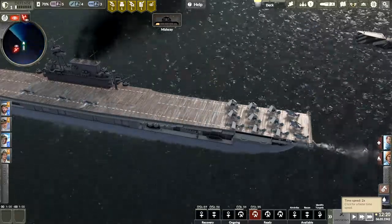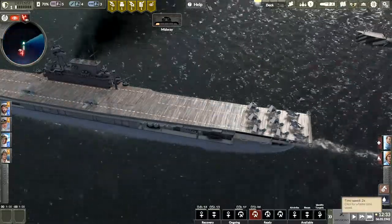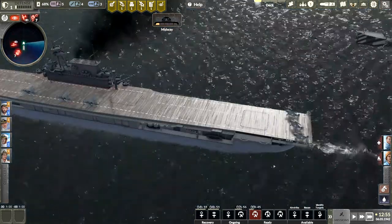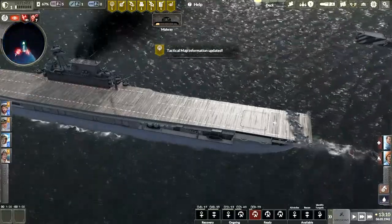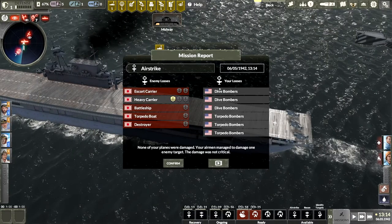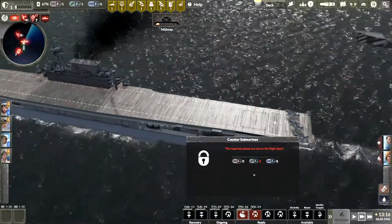I wish one fighter could go after scouts instead of two, kind of like the identify targets. Carriers under attack. None of my planes were damaged. And we've got to counter a submarine.